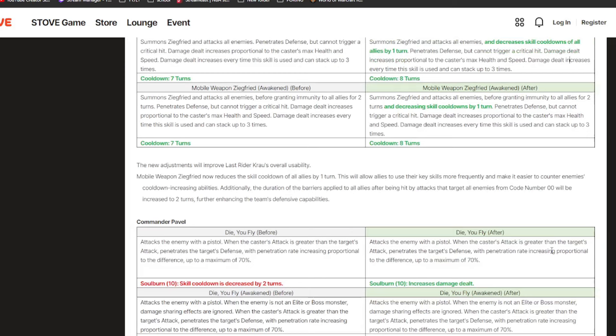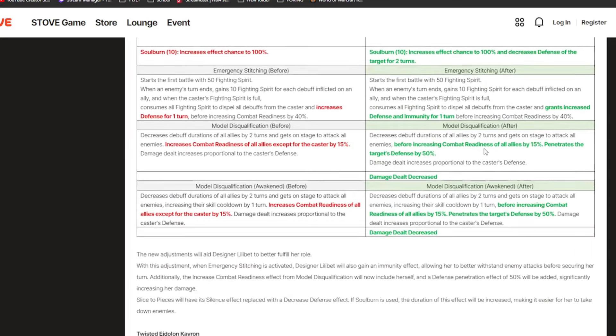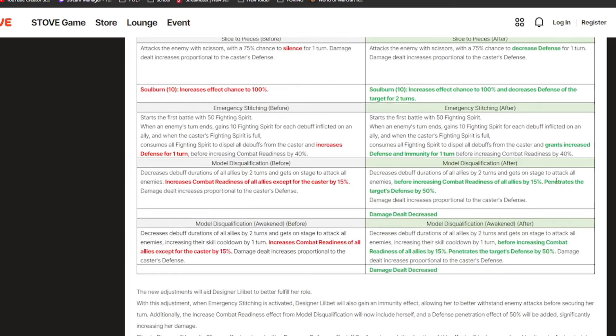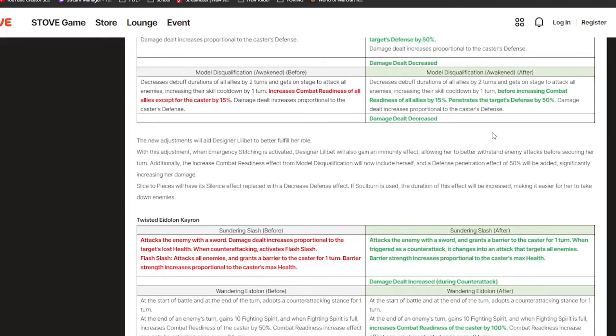From his S3 buff alone — decreasing skill cooldowns — I think he'll be a pretty strong unit. For Commander Pavel, they're changing it so his soul burn is increased damage; the cooldown reduction didn't make any sense. A little bit will be more consistent because she gets increased defense and immunity now instead of just defense, which means when she procs her passive you can't just stun or silence her. Her S1 debuff changes from a silence to decreased defense, which makes much more sense.